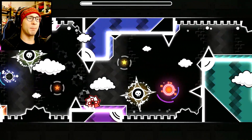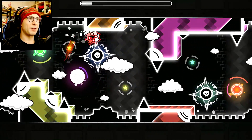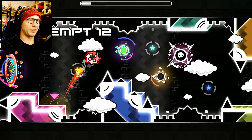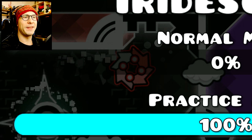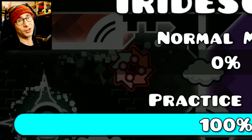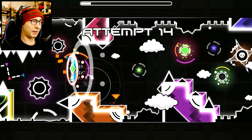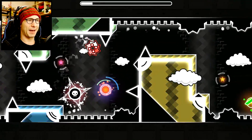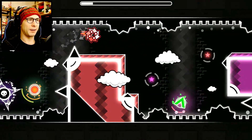Now we go on to the ball part. The best advice I can give you is the timings here are easy, but going down you can die very easily. Right when the ball is on the end — without hanging off the edge — is when you press it. That's really the only advice I can give. Press it right when it's about to reach the edge.